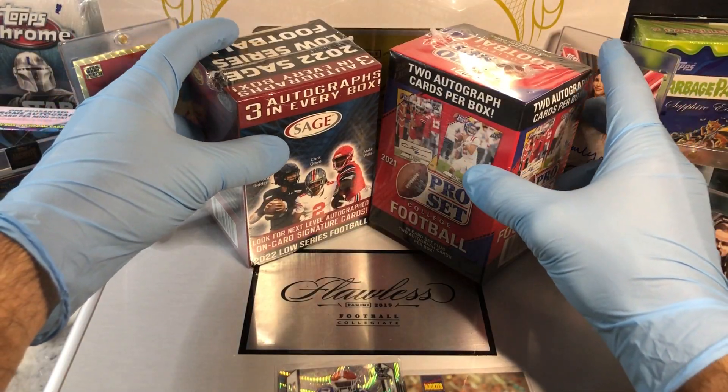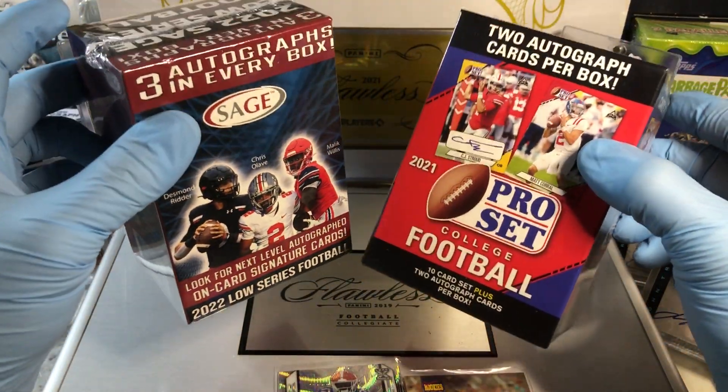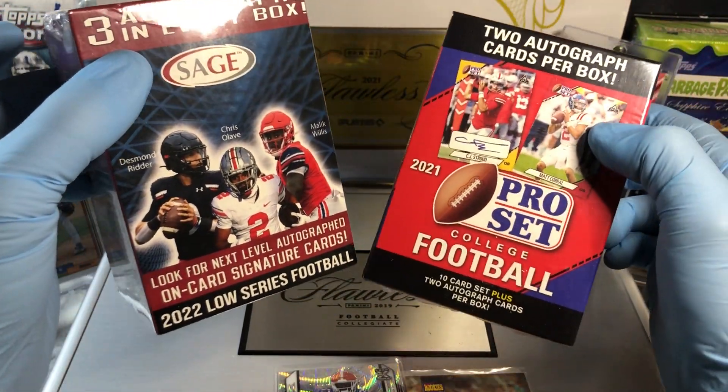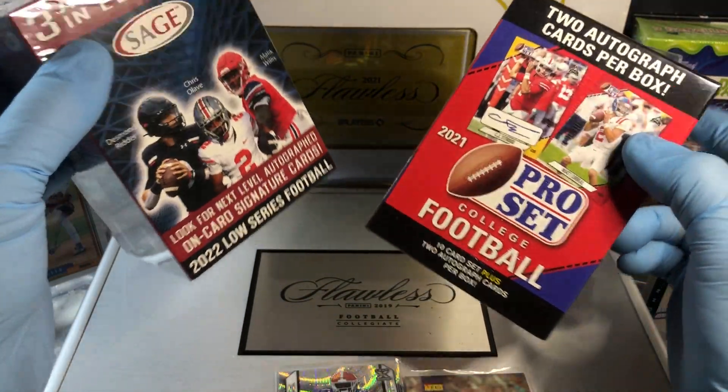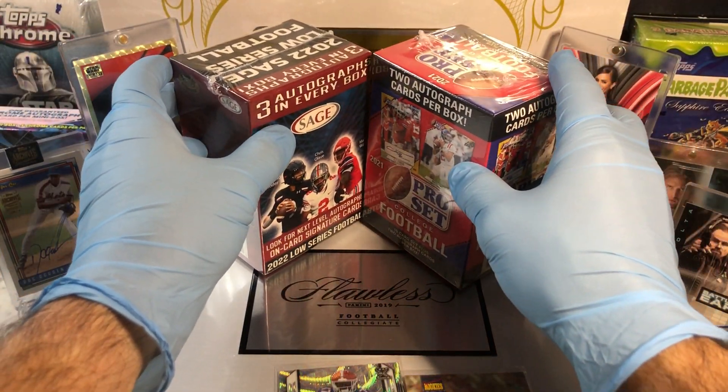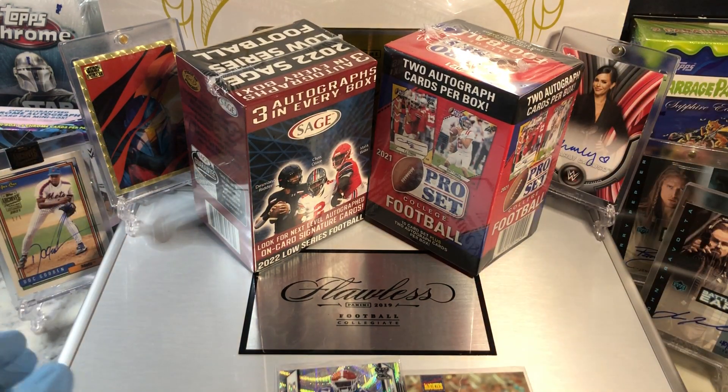Today, we've got Sage vs. Pro Set. We're going to see who wins. You get three autos in the Sage and two in the Pro Set, so Sage has got a little bit of a boost, but the Pro Set's more of a cooler card box, I think, but we'll see.